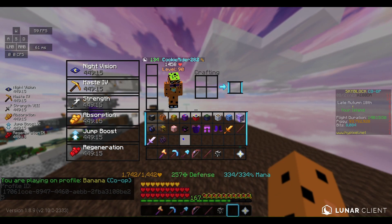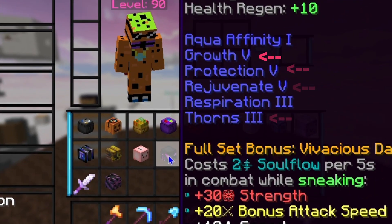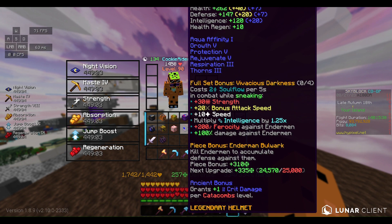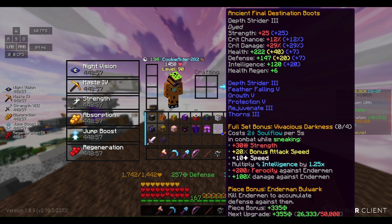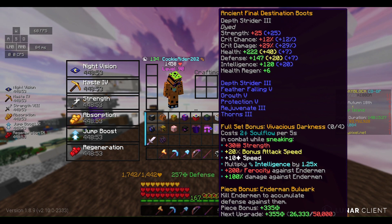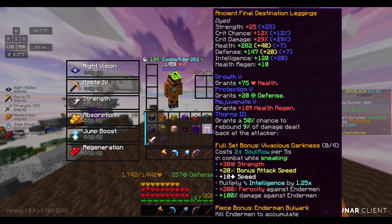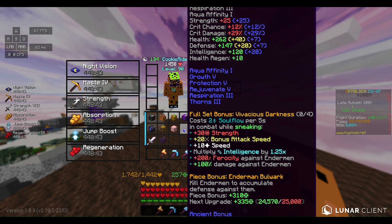Let's start with the armor set. You're going to need a Final Destination armor set with Growth 5, Protection 5, Rejuvenate 5, and Thorns 3 on all pieces. You'll also need at least 10,000 kills on each piece. This is going to cost around 20 million coins on the auction house, and it also has to have Ancient reforge which costs probably another 5 million, so around 25 million coins total.